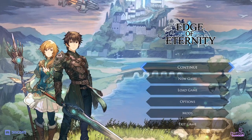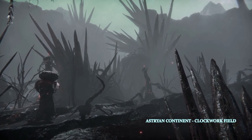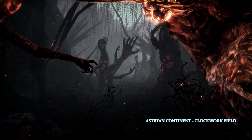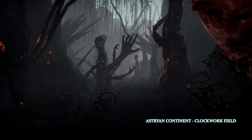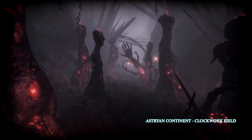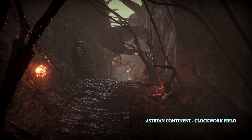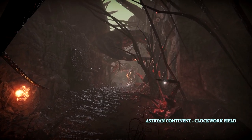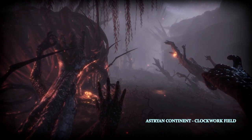So without further ado, let's get started. We begin this walkthrough in a clockwork field, one of the zones devastated by the mysterious corrosion. This land, Harion, has been at war for 15 years now against a mysterious invader from the depths of space called the Archelytes. The Archelytes have finally realized they won't be able to conquer Harion as easily as they thought, so they have used a biological weapon on their enemy — and that's what you can see here: the corrosion.